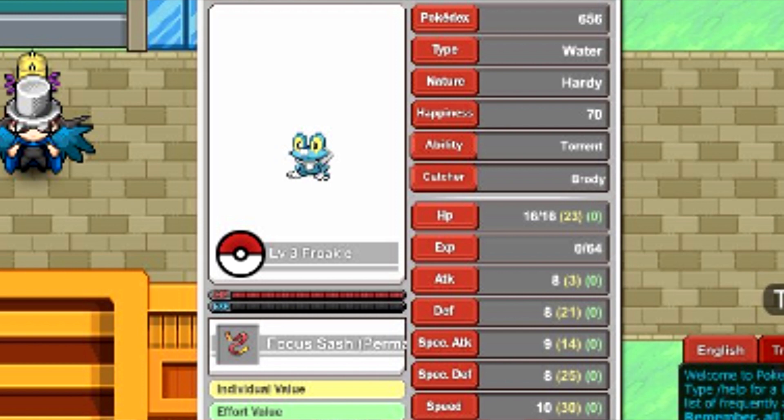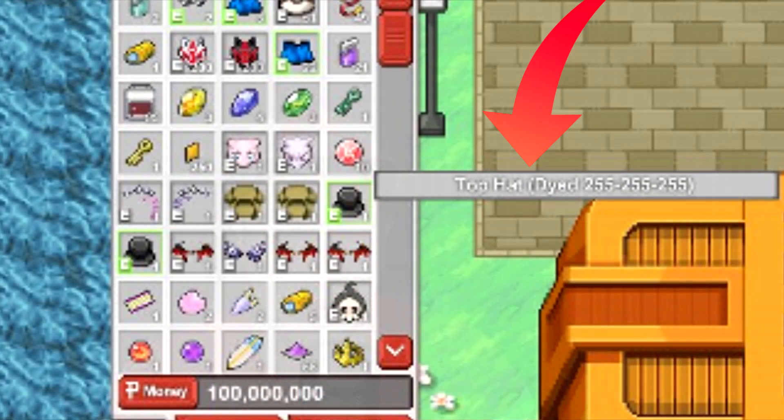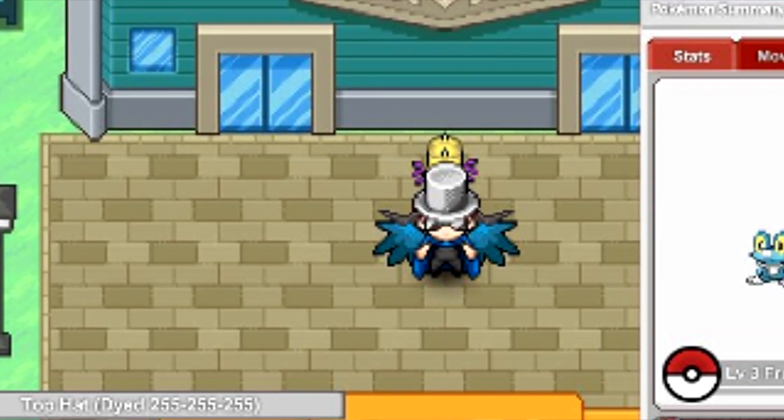Earlier I mentioned the dye — if you look in the inventory now, the top hat is usually black, but if you look at the text next to it with Brody's mouse hovering over it, it says 'top hat dyed.' And if you look at Brody's NPC, the top hat is actually white, which is crazy. So the dye system actually changes the color of your cosmetic items.